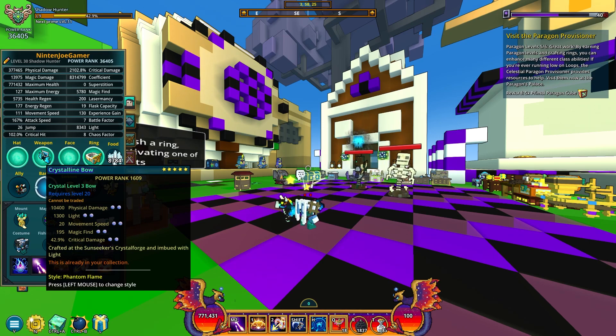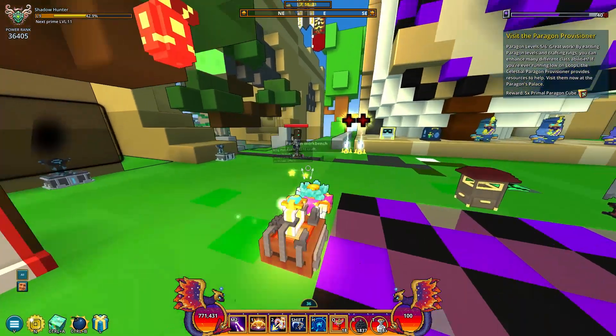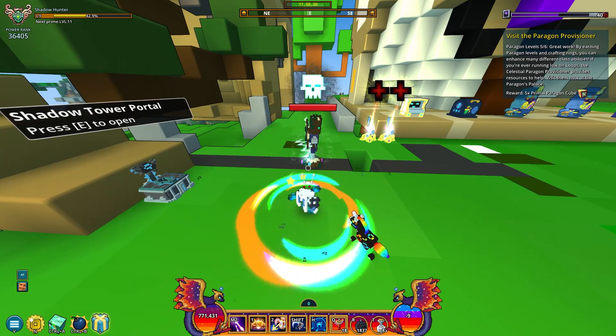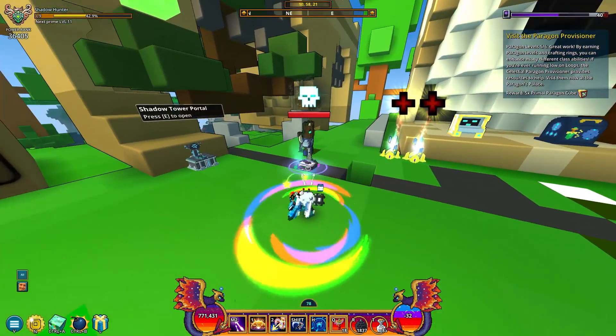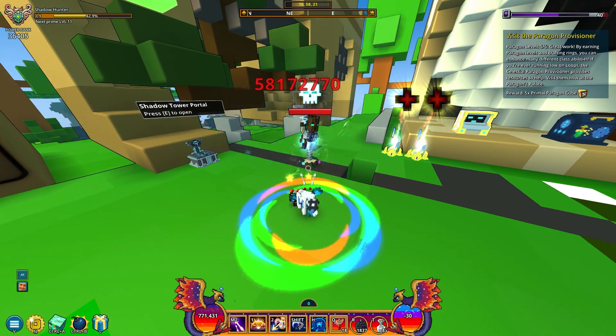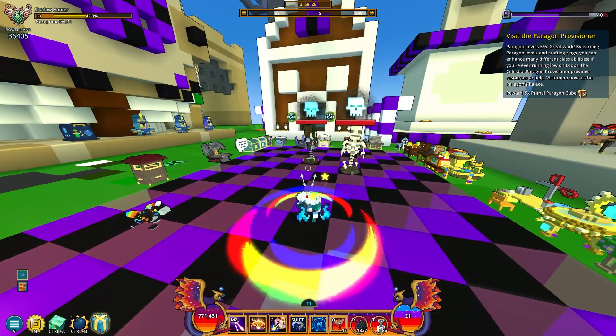The bow is basically the same: movement speed, magic find, crit damage. Instead of crit damage you can have energy regen, which you might want because I don't know if the 42% crit damage is going to do that much. But you want to be able to cast your snares a lot. You could use zealous emblem and spam one while drinking a flask, but energy regen is probably just a little better.